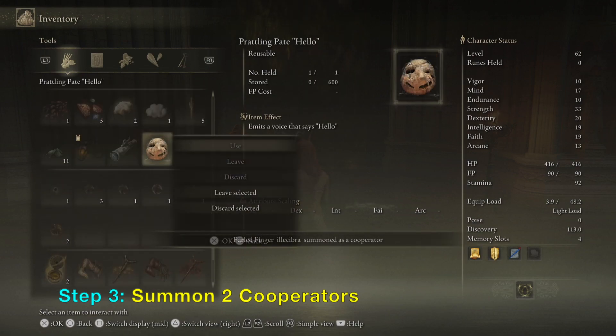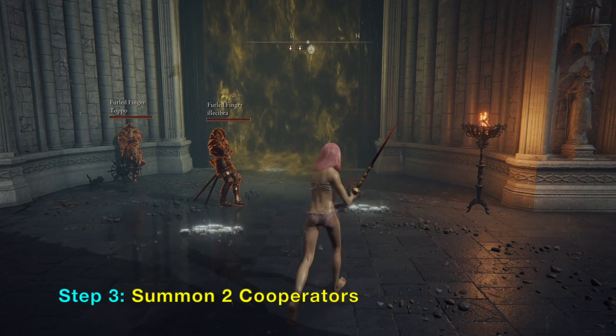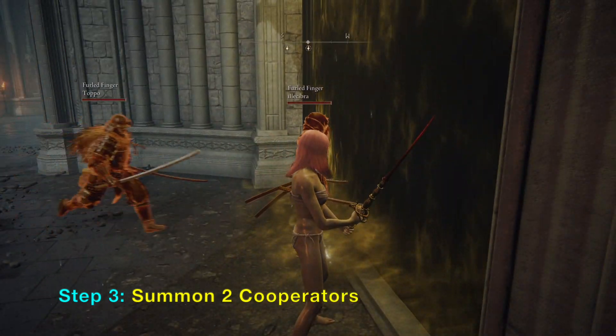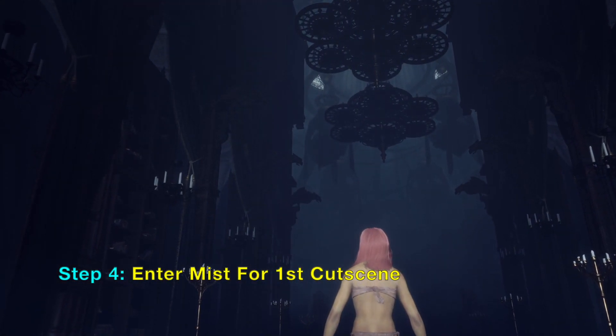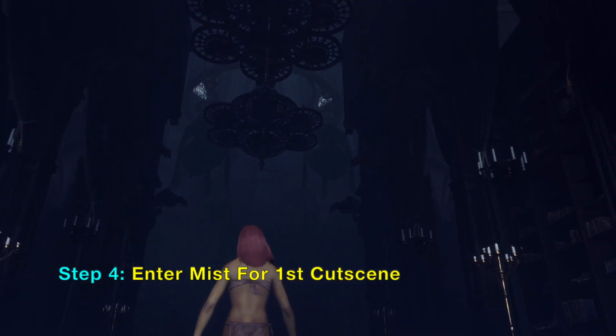I have this item that you can use to summon — you can search for it in my channel. I got it when I was searching for spirit ashes, so search for spirit ashes in my channel. The first cutscene will start when you enter the room.